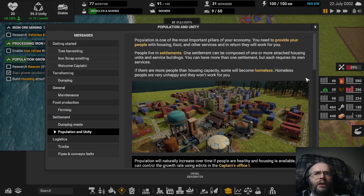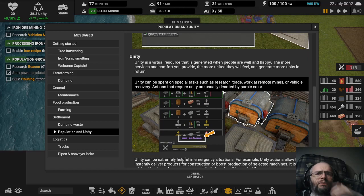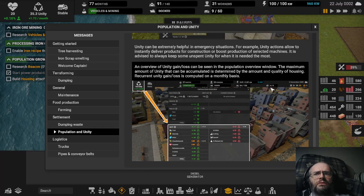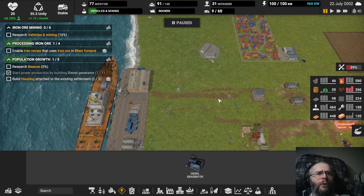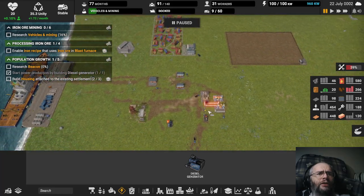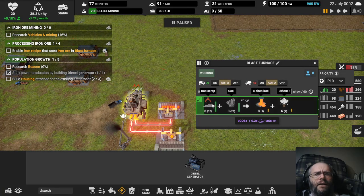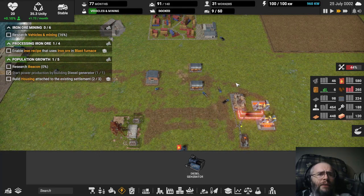Population of Unity — so that's Happiness. It had something to do with research too. We'll figure it out. Oh, now we actually have stuff again. You actually wanted me to research beacons, so I went out of order. That's fine, you wanted this done at some point anyway. Enable the iron recipe in the iron ore in the Blast Furnace — so I don't have that yet, probably have to wait for that. We'll let them go ahead and do that research.